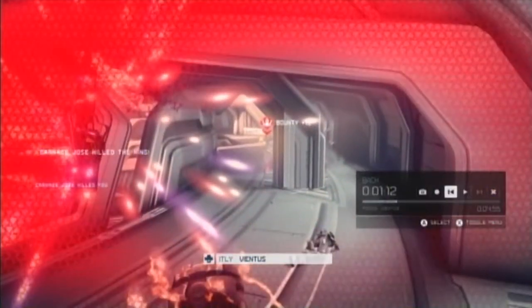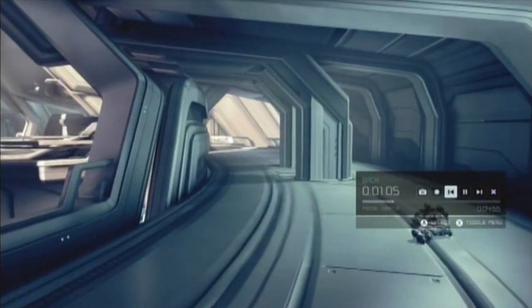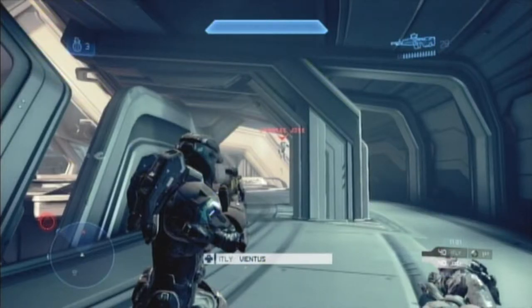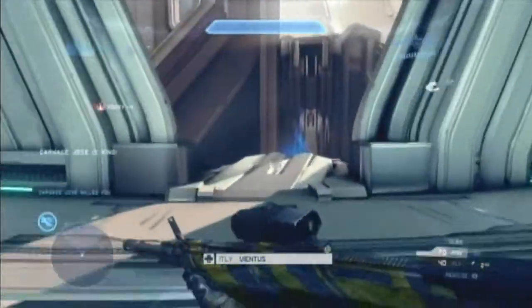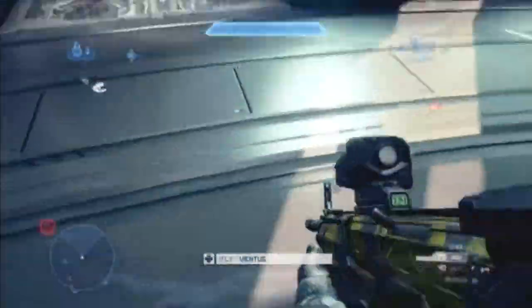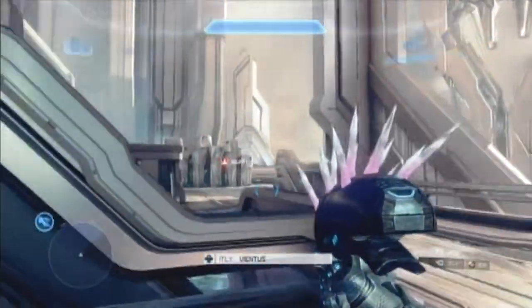Right there you threw a grenade mid-battle. You never want to do that unless you're jumping behind cover and throw one last grenade to try to hurt him. But this is mid-battle while he's still shooting at you, so he gets all these shots on you while he's completely unharmed. I would try to shoot him, then maybe jump behind cover and throw a grenade — not throw a grenade while he's still shooting at you, because then he gets the jump on you and gets an advantage.